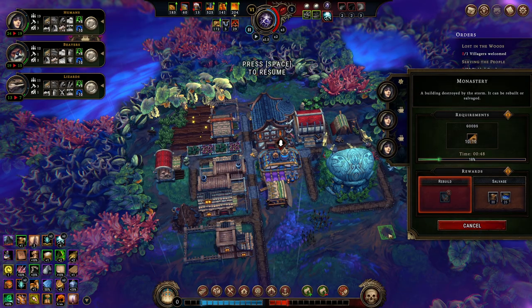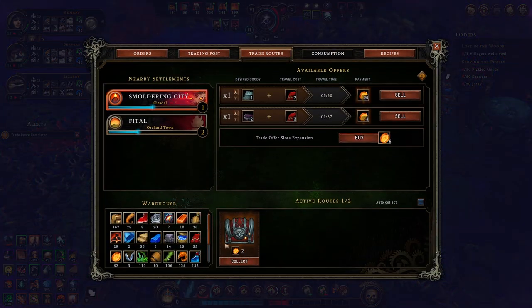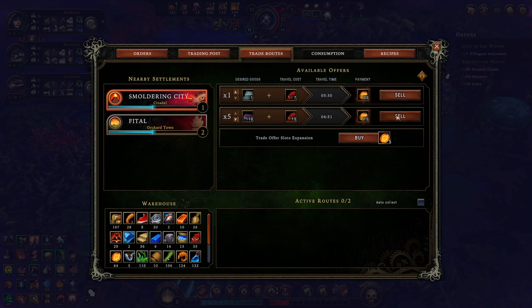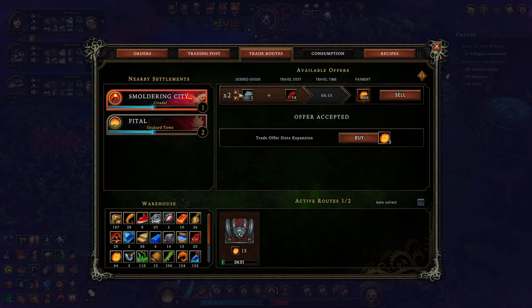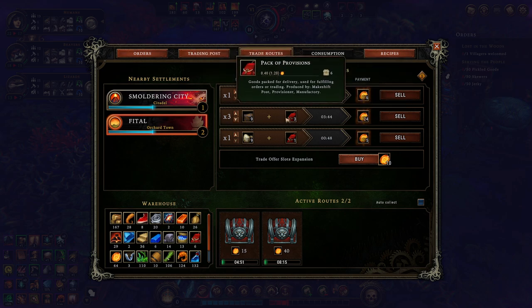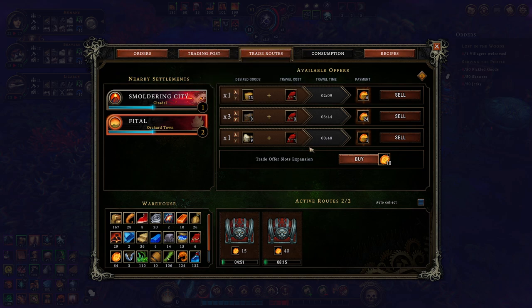I do have enough people here now to start creating the monastery. Another trade route is complete, giving us only two Amber but it does give us some progress. Smoldering City — you'll take ten trade goods and fifteen provisions for fifteen? Absolutely. You'll also take two of my ancient tablets off my hands with fourteen provisions for forty? Yes! I'd sell with three provisions and nine building materials right now to Fatal, but I only have two active trade routes at a time.